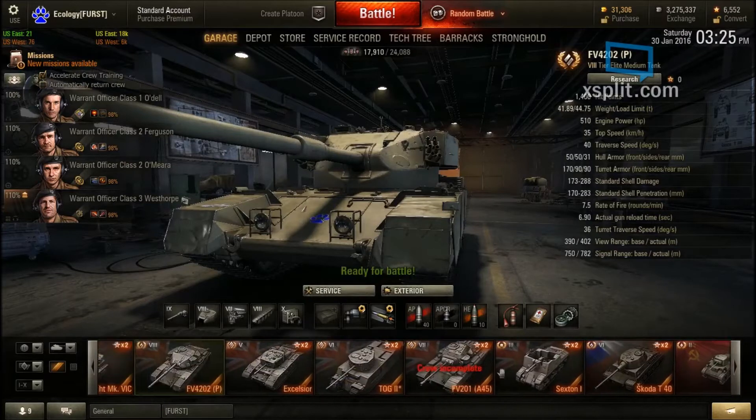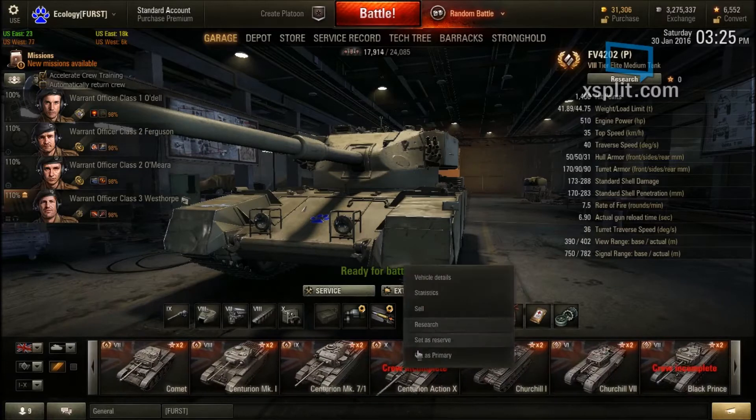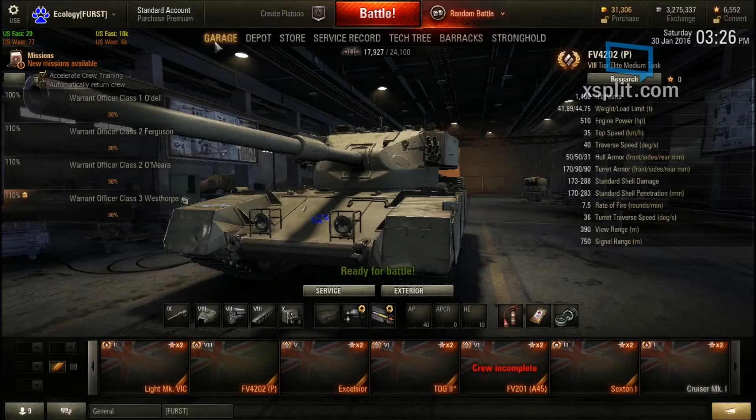As you can see with my Centurion Action 10, I have 288 battles listed for it. But I only actually played about 10 battles in the Centurion Action 10 — the other roughly 280 battles were in the FV4202 before it got changed. So I am totally eligible to get the FV4202.